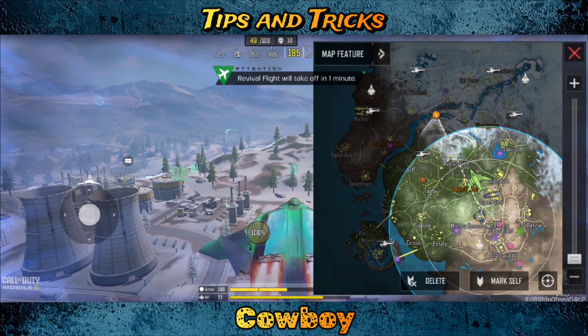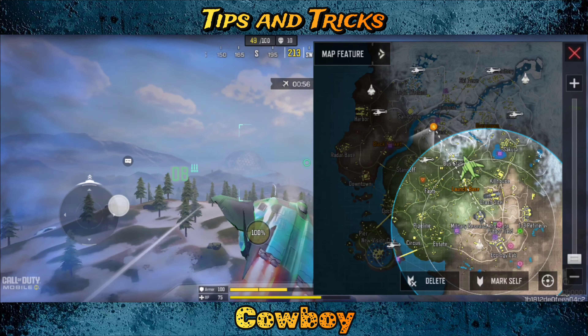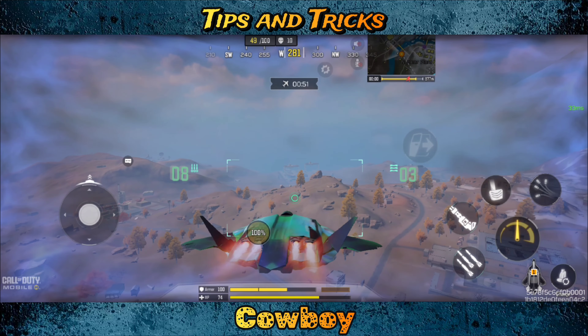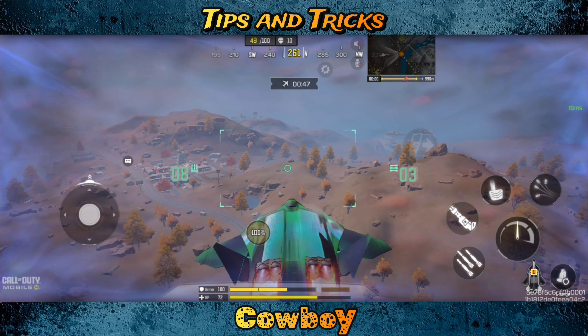We have three active helicopters. Look at this helicopter over here leaving harbor — once again, that's why the mini-map is so important. All these helicopters are potential kills.